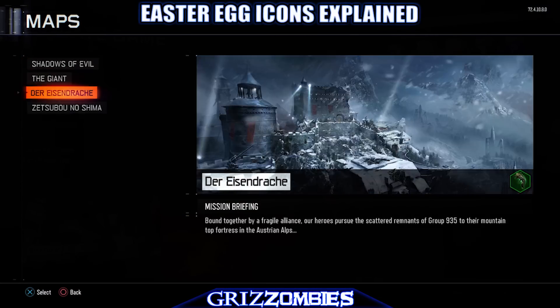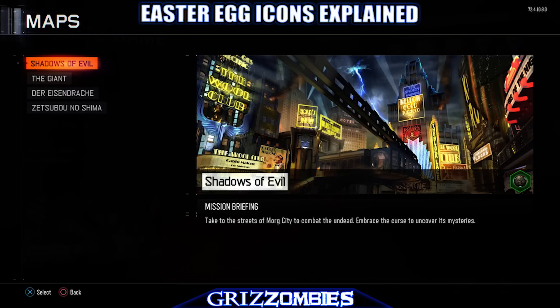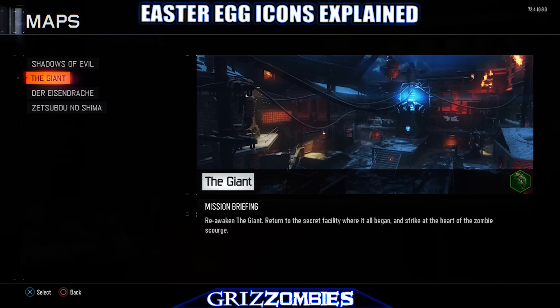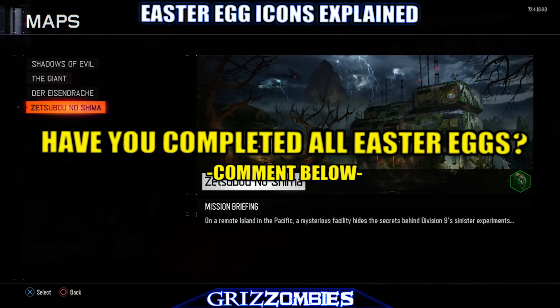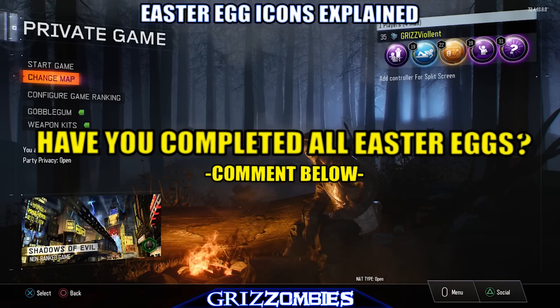You need the Summoning Key on Shadows of Evil. You need a Gateworm on the Giant, Der Eisendrache, and Zetsubou — all by completing the Easter eggs. And I just want to know how many of you guys actually have all of these done.